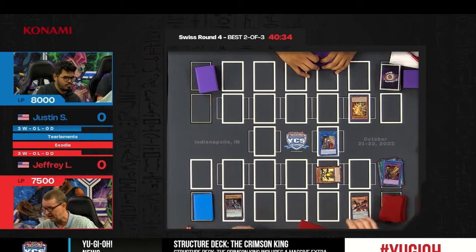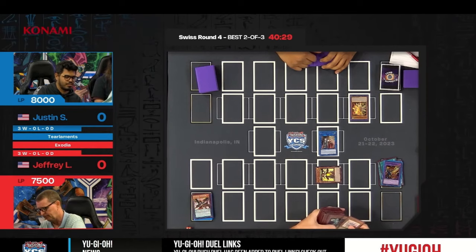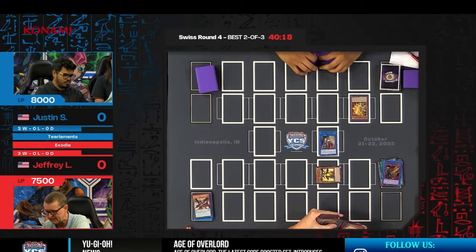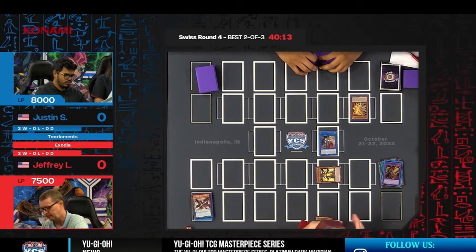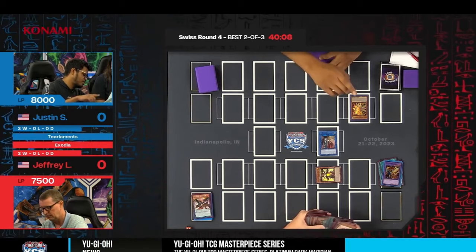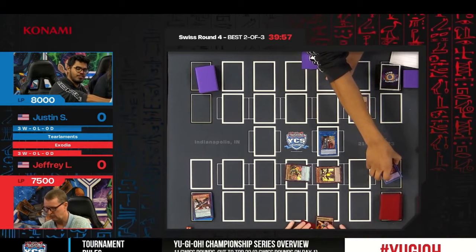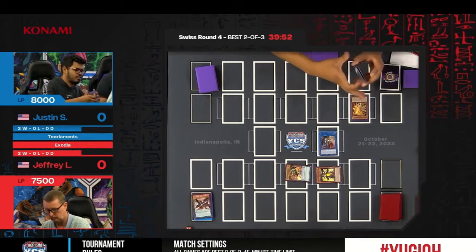The pendulum scale effect of the Ignite destroys both, allowing him to search his deck for a fire warrior. When Ignis is destroyed in the pendulum zone, you can special summon a Draco Slayer monster or an Ignite monster from your deck. This card has branched over from the Draco Slayer strategy into the Ignite strategy. Jeffrey's showcasing cards we don't see often. Just these two cards leading into Exodia suggests just two fire warriors can get there.